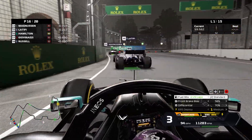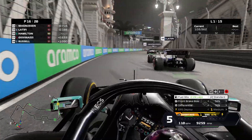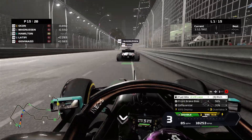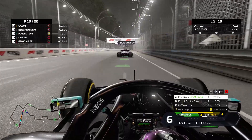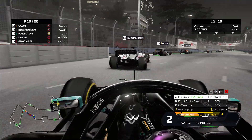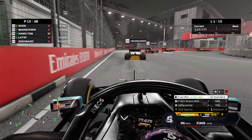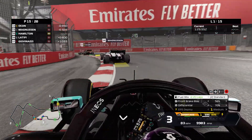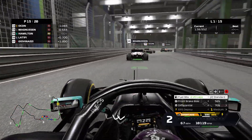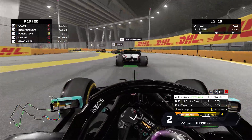The reason I picked Singapore is because recently I've really started to enjoy it as a track. I really hate Monaco — I hate it, I really dislike it because I'm nonstop breaking wings. But even though Singapore is a street circuit, it's big enough that you really don't hit the wall that much. So I really enjoy this track. In real life the racing isn't the best, but in the game it's a pretty cool track.